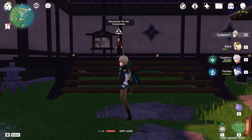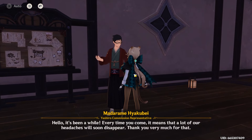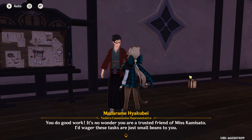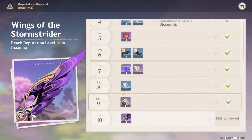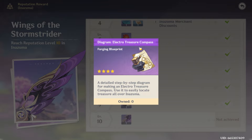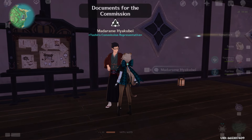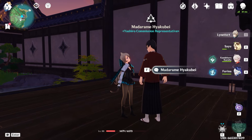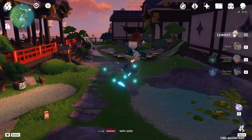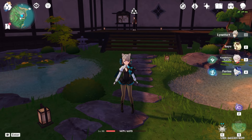The first thing to do is your treasure compass. How do you get a treasure compass in every area? You have to do a reputation quest so you can get a treasure compass diagram. For Inazuma, Sumeru, and Fontaine, you have to be level 9. But for Mondstadt and Liyue, you need to be level 6, which is much easier, so I recommend doing Mondstadt and Liyue first.